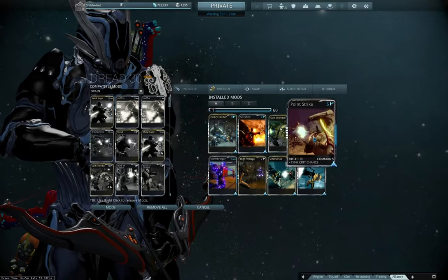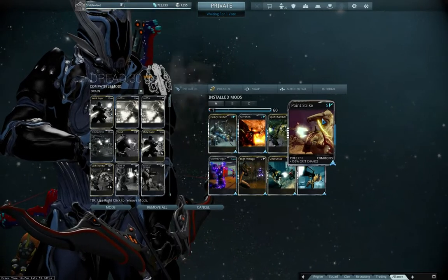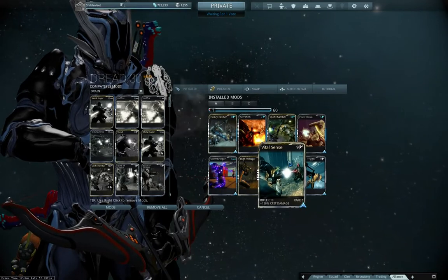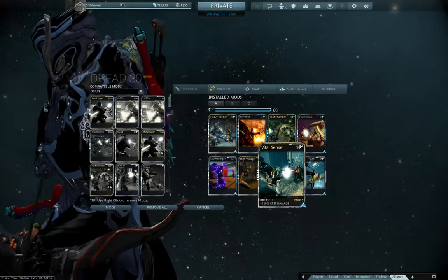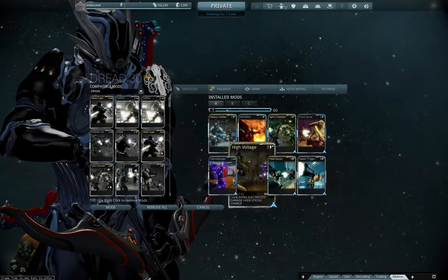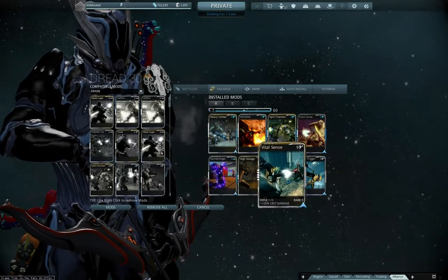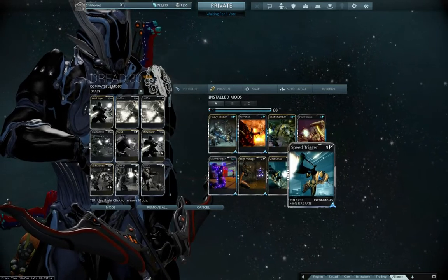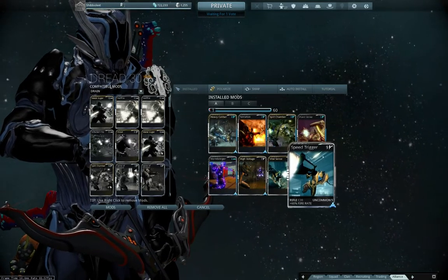Split Chamber, of course, Serration. I have a max Point Strike in case I need a quick draw, just because the stats level up as you start drawing it. Stormbringer, High Voltage, Vital Sense, and I have Speed Trigger on here because you can fire a lot faster with Speed Trigger.